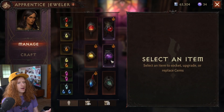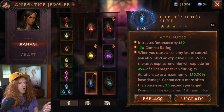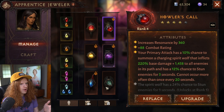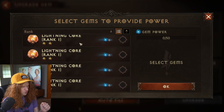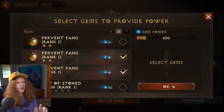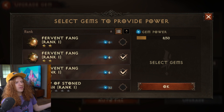When you go to the actual jeweler to upgrade, you might be going through here thinking you just want to upgrade a gem — say you need gem powder. These are all ranked four, so let's upgrade one: six powder. If you go here, look — it just lets you use them. You can use the Fervent gems as fodder and it doesn't say anything about it.